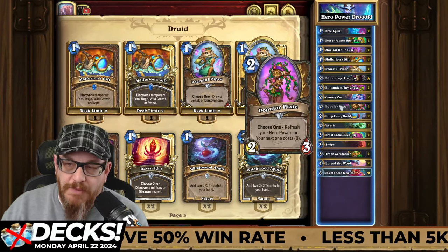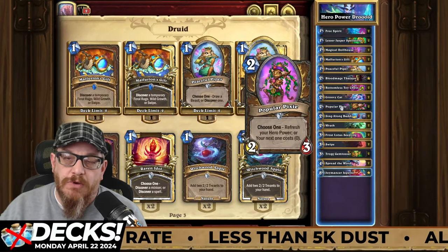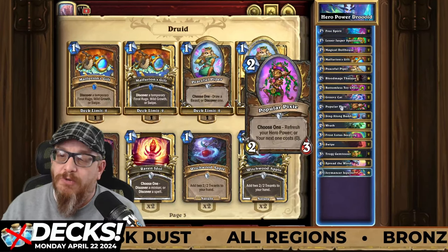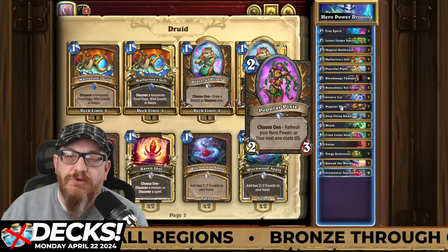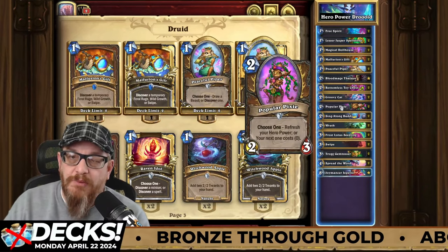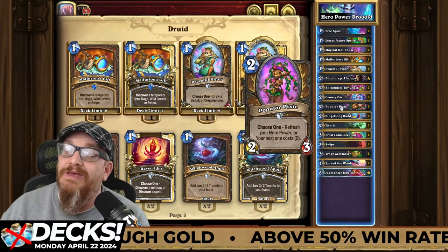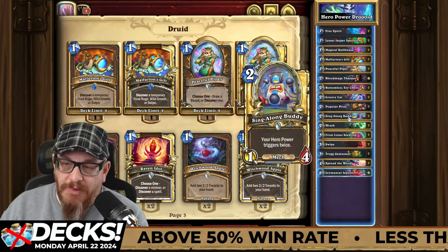Popular Pixie — choose one: refresh your hero power, or your next one costs zero. You know what the option is here. If you can refresh your hero power and run it again to grab that huge armor, why wouldn't you do that? That's a smart choice. Or if you need to conserve mana for the next turn, you can make the next hero power cost zero.